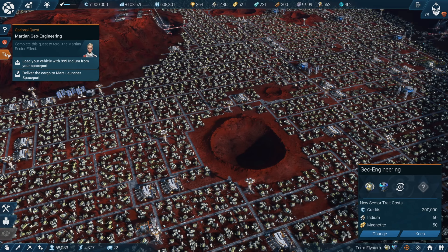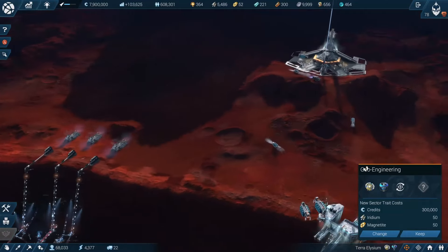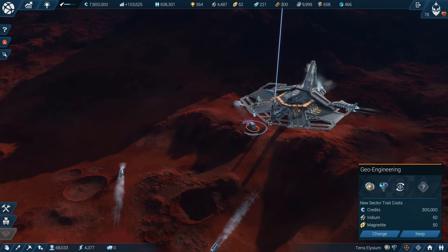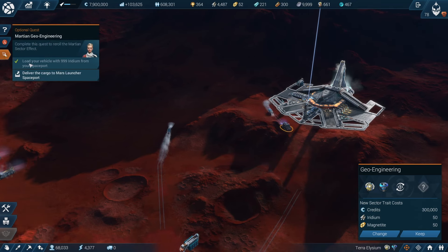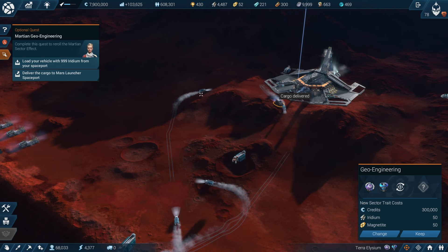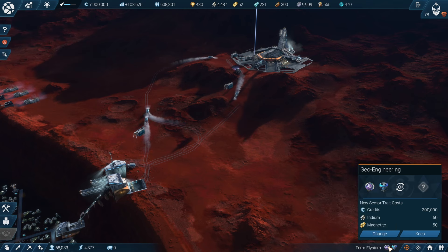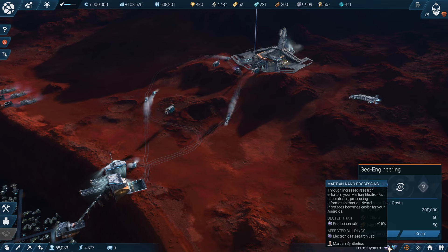It's an optional mission: load your vehicle with 999 iridium from your spaceport. I think this is going to enable us to reroll the special traits for the sector. Let's see what happens — I pick it up and deliver from the same place. And yeah, I think the traits have changed. It used to be the AV industry there before, now it is the electronic research lab.